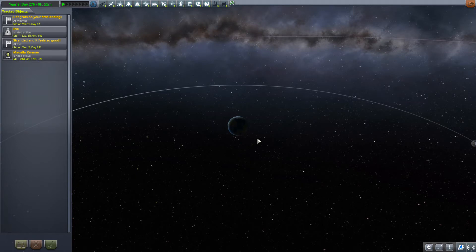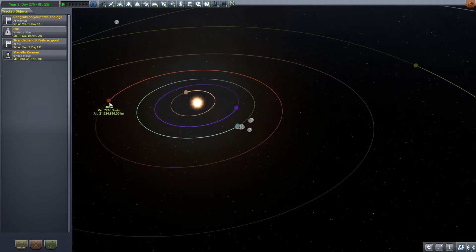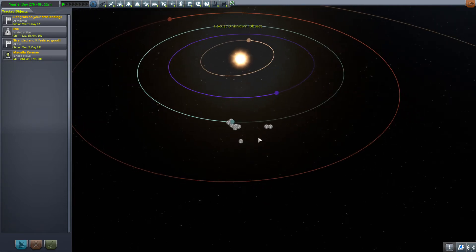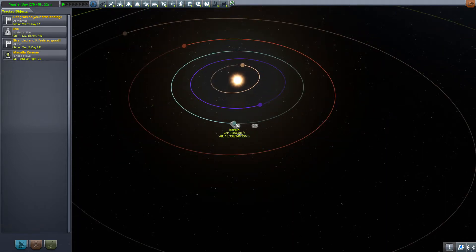If you want to get out to Duna, just like getting out to the moon, you want to increase your orbit higher. Duna is right here — this red orbit. Kerbin is the aqua, meaning we need to increase our orbit altitude outward. If we think about Kerbin as a central starting point, we want to burn prograde — make sure that the ellipse grows outward — and then we will fling out and meet Duna by the time it gets out to our highest point.